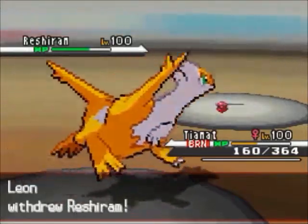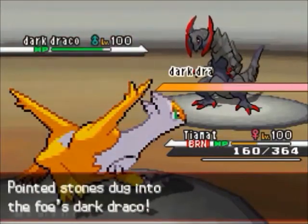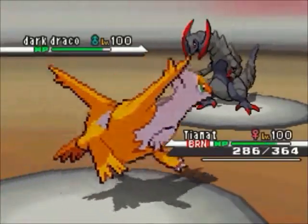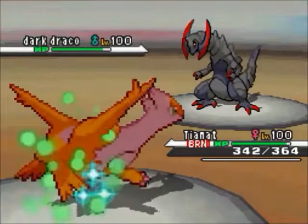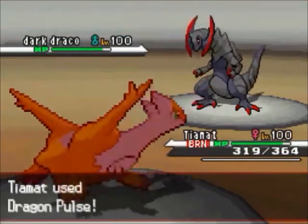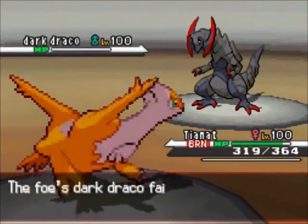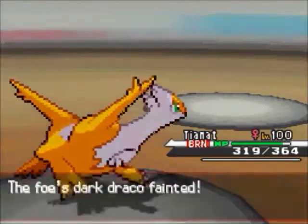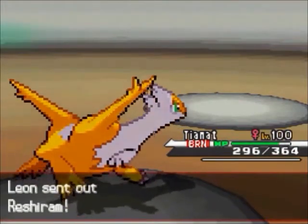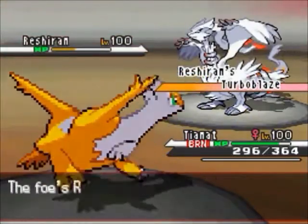He withdraws and brings in his Haxorus to hit me on the physical side. I go for Recover so I can heal up — I predicted him to either stay in or switch out, so I knew I'd have a free Recover either way. Now I go for Dragon Pulse to KO what I keep calling Hydreigon — too many H-named dragons — but I KO Haxorus with Dragon Pulse, which is very good for me.